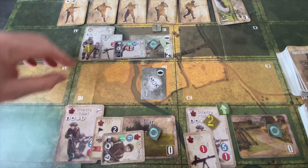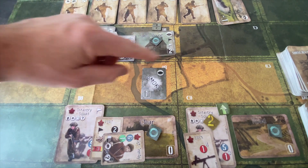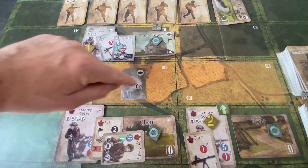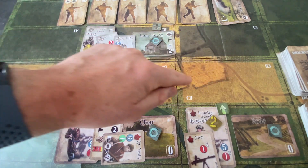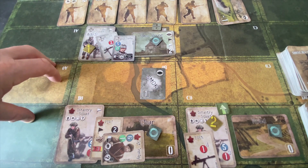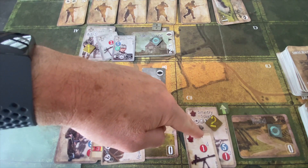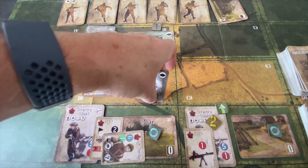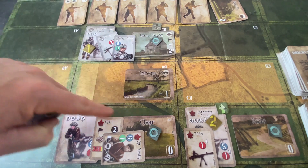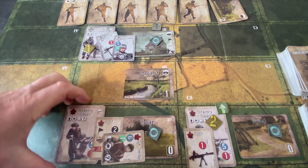The question the Germans face in this upkeep phase is whether to drop the stream down here. If we drop it here, it clears the smoke and opens up line-of-sight to this unit, but it allows this unit to move forward into randomly determined terrain. That's a little bit of a risk. But given that we know the Canadians have a recon card now, it's going to make sense to really mess up this terrain, give us a line of fire, and take the risk that hopefully this infantry squad won't find really good cover.